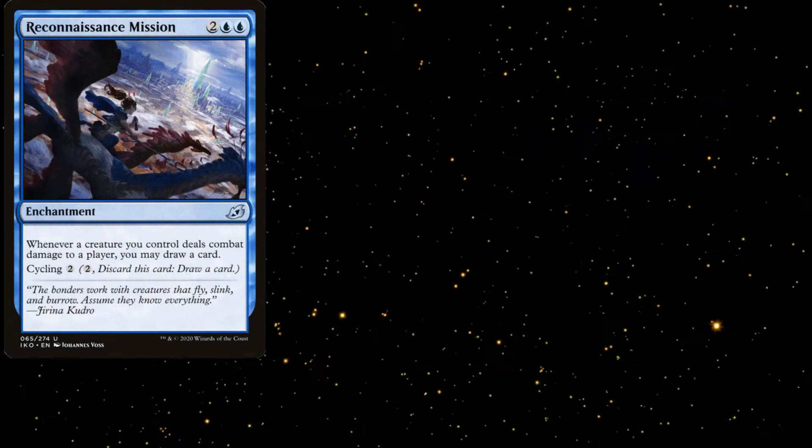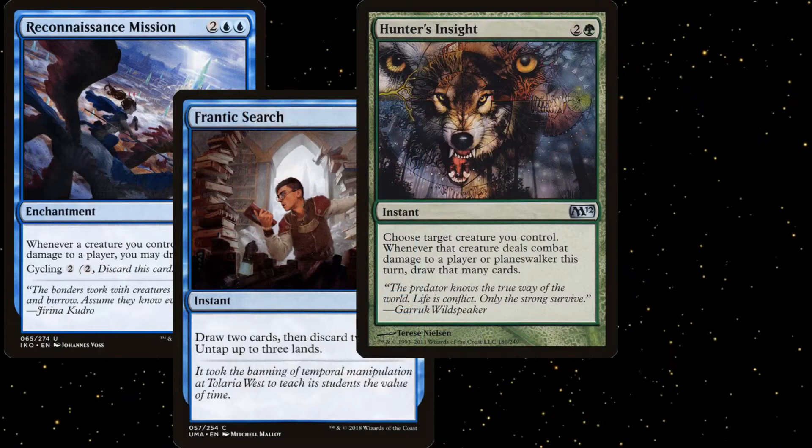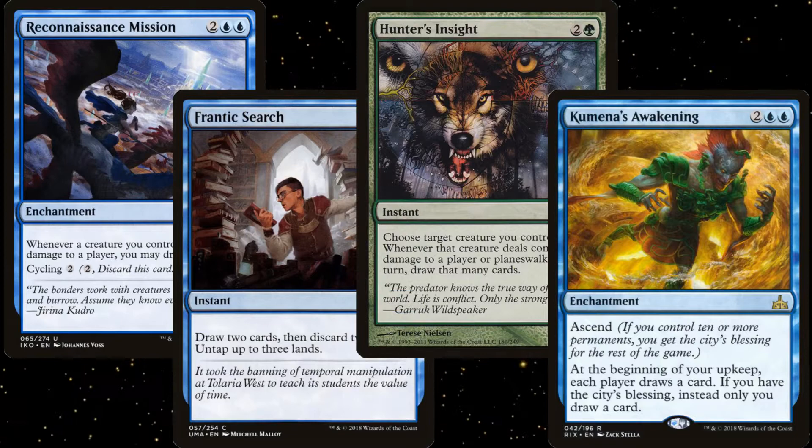Moving on to card advantage, we don't have a lot because of all the group hug effects already in the deck, but we do have some. Reconnaissance Mission is amazing in a token deck. Frantic Search is basically free cards. Hunter's Insight works very well with our Commander, and Kumena's Awakening starts as a group hug spell, but in Commander you quickly reach City's Blessing.